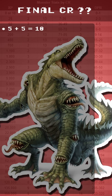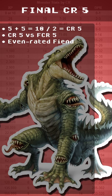The final CR comes from DCR 5 plus OCR 5, which equals 10. Average out, we get CR 5. We expected a 5 and found a 5 — that's an even rated fiend.